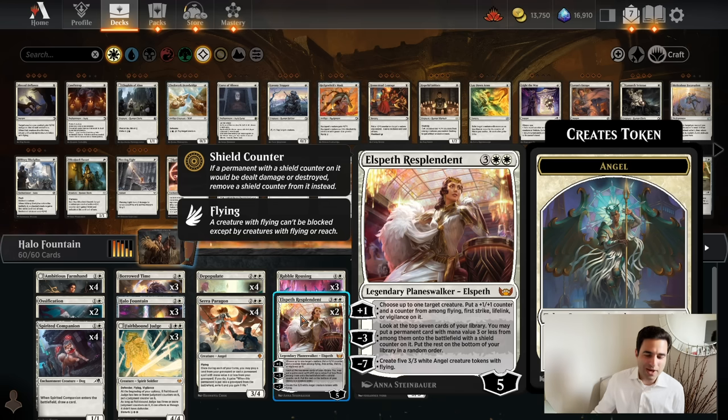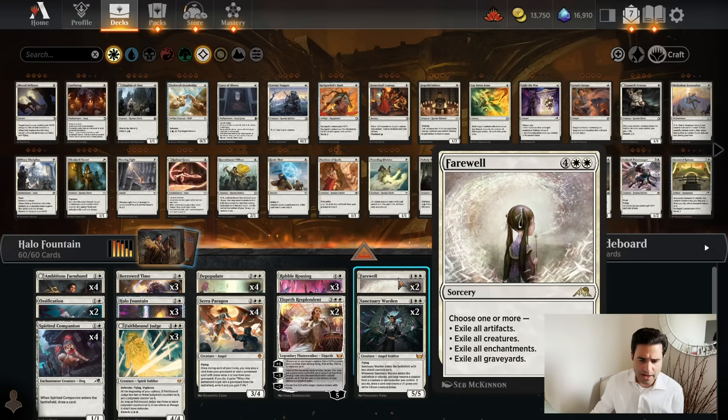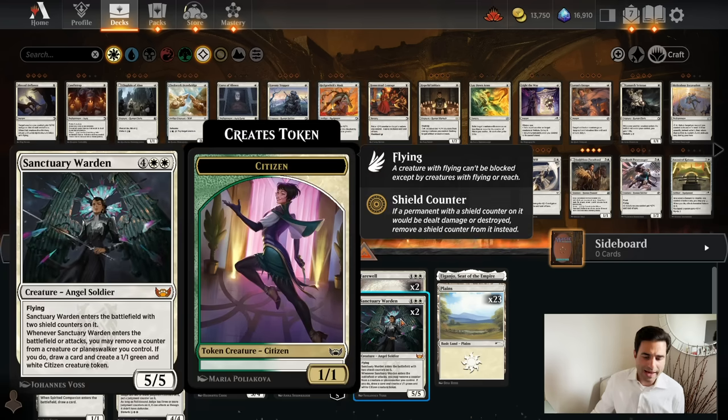Moving on to the five drops, we have Elspeth Resplendent. There should be four copies here, but it is very tough to generate a lot of creatures - and we're going to need 15 - so I wanted to make room for Rabble-Rousing to generate some creatures. A couple more copies of a sweeper, and Sanctuary Warden. Sanctuary Warden is a card that I have really liked to play ever since it came into standard. We're going to take this deck for a spin and see if we can win some games with Halo Fountain in standard.